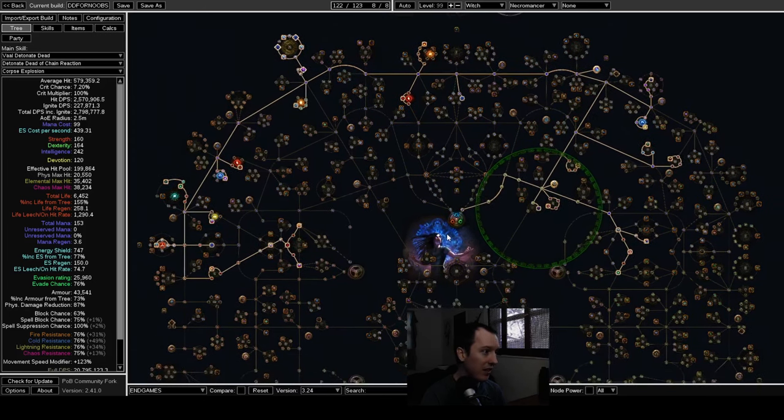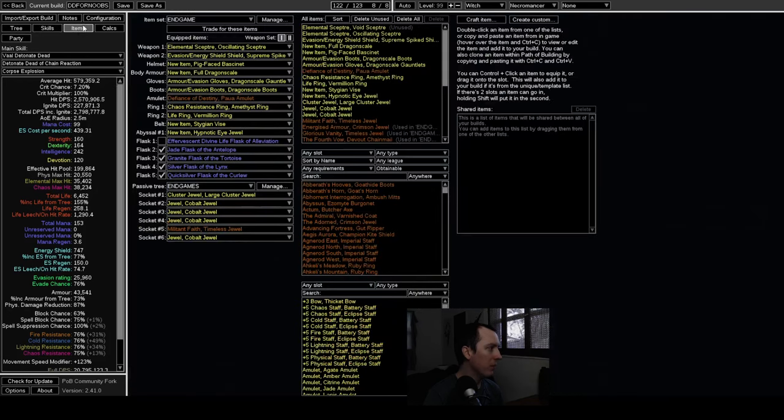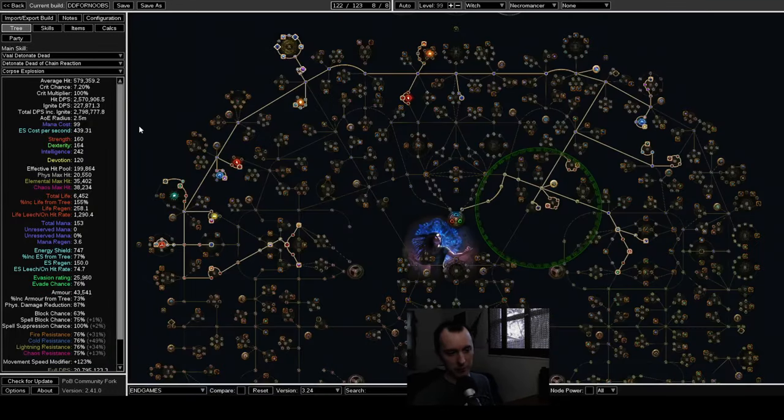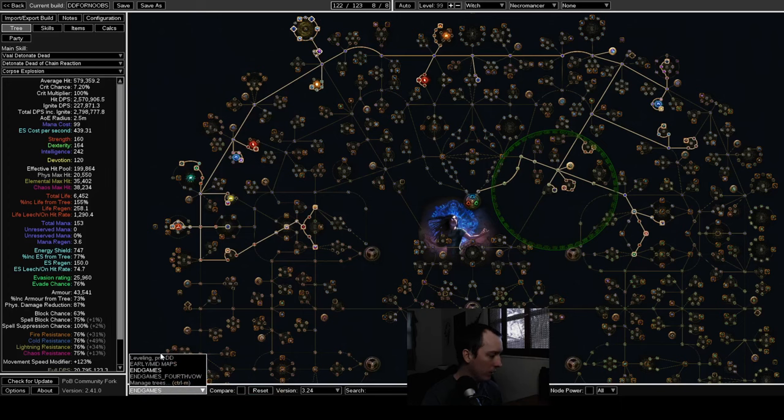Since I already knew the build and everything is established, I went harder on doing a more in-depth POB with a huge notes section. Usually I just put the build together and let people figure it out, but I think there's going to be a lot of people starting this build who haven't played it before. They know it's a strong starter — it's been proven in hardcore SSF many times — so I thought it was worth being thorough.